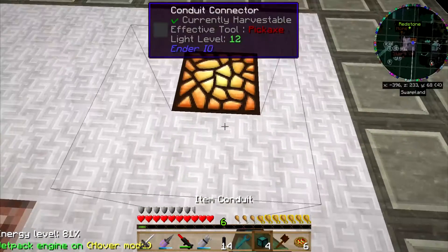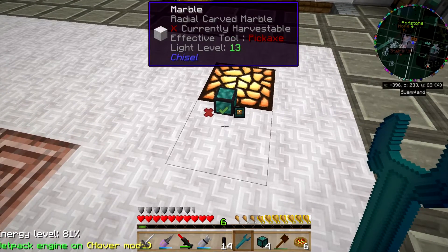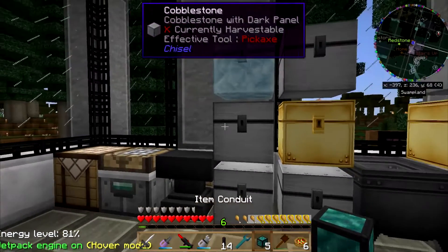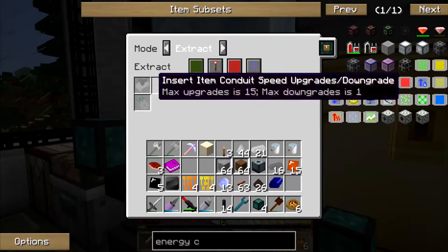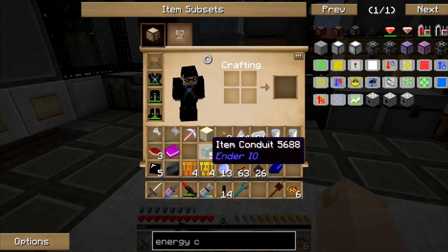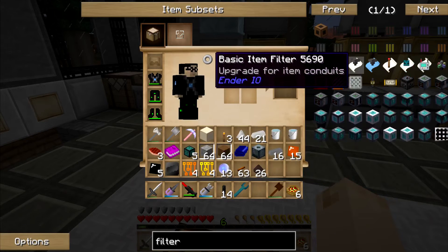Right here's some item conduit. Now, if I put you down... If I put some item conduit here, does this... oh, I can make a filter. That's right, that's how it works - I can make a filter. So I want to make a filter. And anyway, I had to fool around with that.